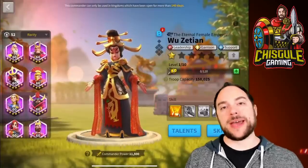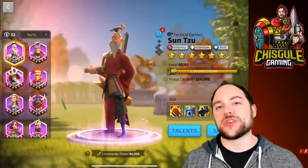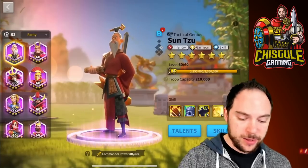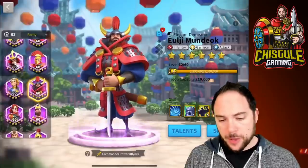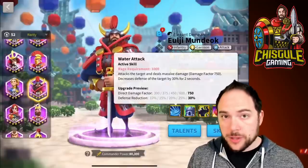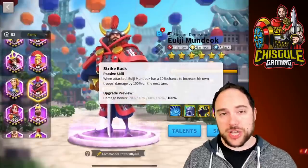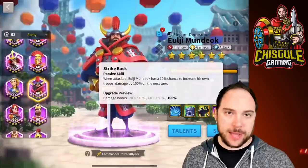Looking at epic commanders — Sun Tzu is going to be a completely gangbuster pair in the open field or for defending your city. Use them together and get great value. Ulji Mundok is a solid pair for the open field or defending your city — Ulji does some debuffs to the opponent, which is good, though I'd rather have rage generation like Sun Tzu provides. The combination of Charles Martel and Ulji Mundok also offers very solid anti-swarm capability.